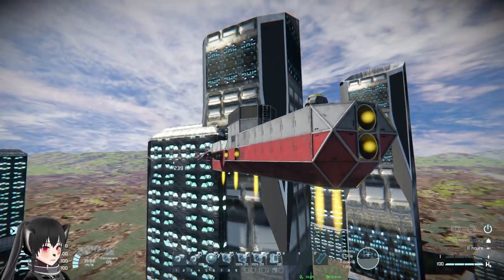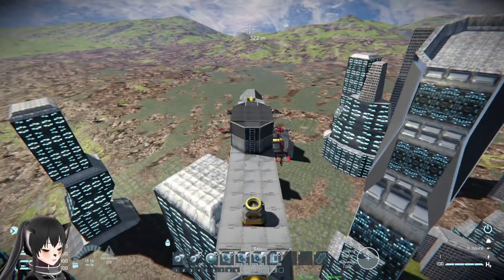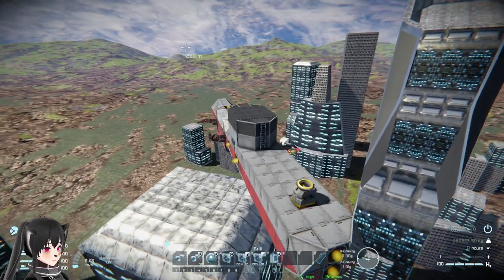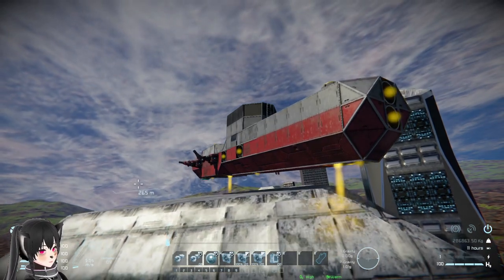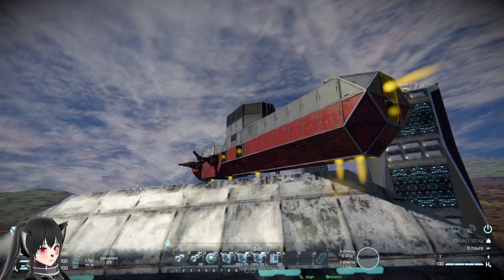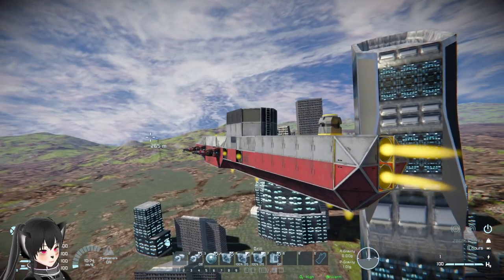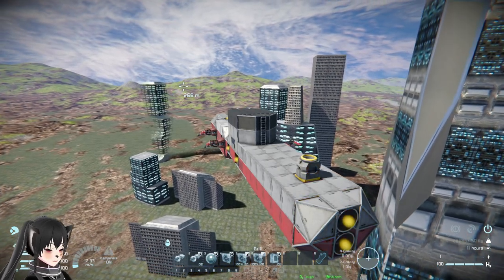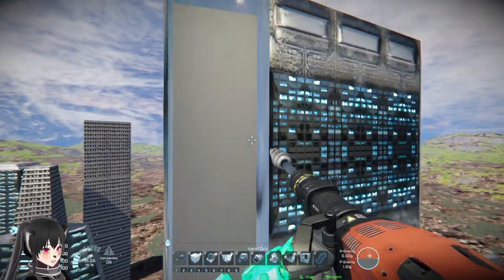Can we land on the buildings? I've got to be really slow... all right, here goes landing. I don't think you can land ships on these buildings without making them disappear. I'm gonna try walking on them though, to see whether or not that's possible.